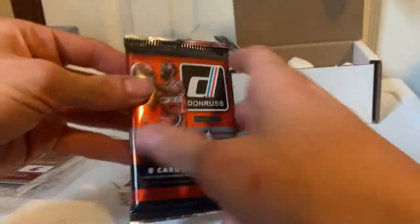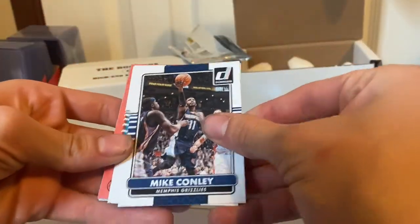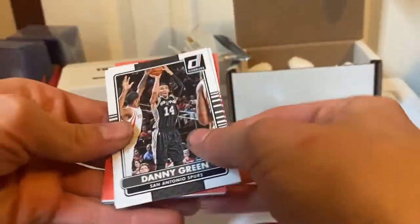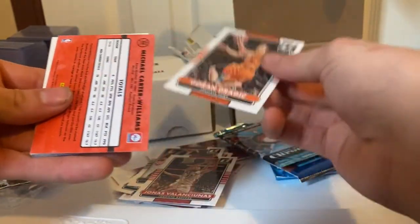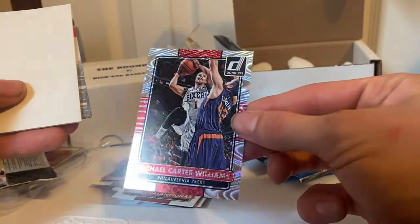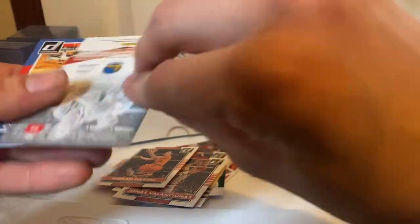Now we're getting right into the Donruss. We got Mike Conley, Kemba Walker, Danny Green, Vela Tunis, Drogic, Michael Carter-Williams — that card looking crazy — and a Filler, and David Lee. That's nice.